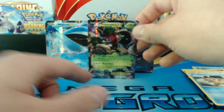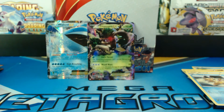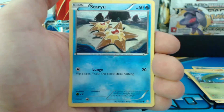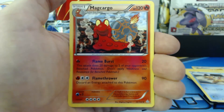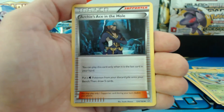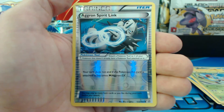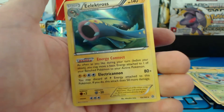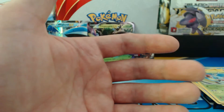Trevenant. Spheal, Lotad, Bidoof, Staryu, Volbeat. A Magcargo. Whiscash. Archie's Ace in the Hole. An Aggron Spirit Link. And an Electrode holographic rare — very nice!